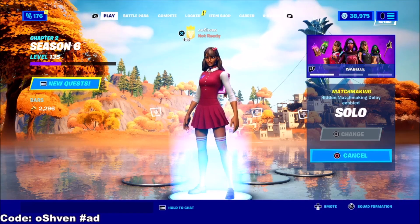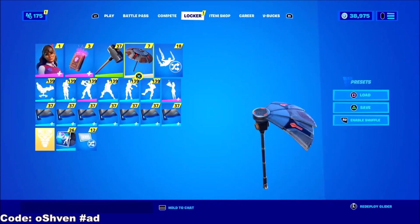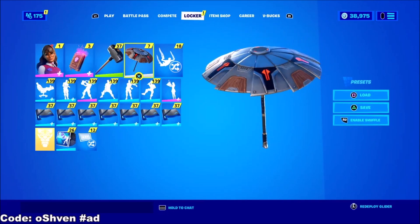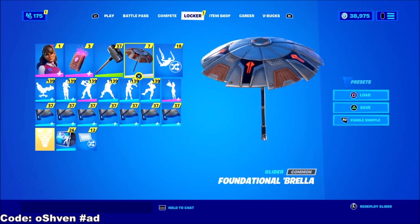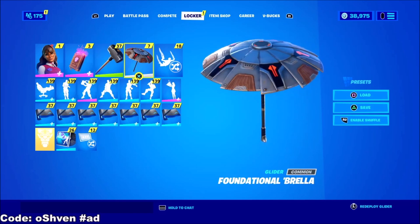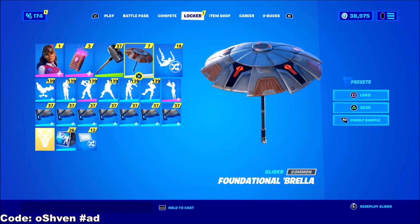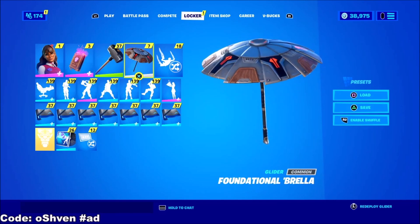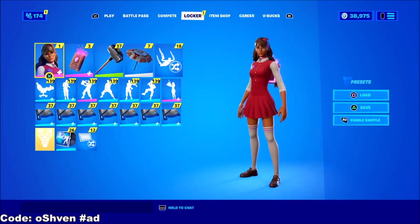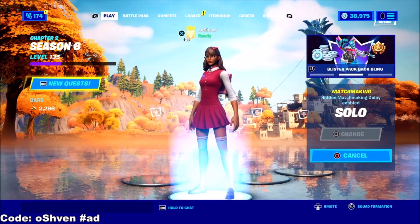Just a friendly reminder, guys — one of these free rewards is the Foundation umbrella. You can get this umbrella for completely free simply by getting a win in Fortnite Battle Royale. So if you haven't gotten that win yet, hop into a solos game, duos game, or squad game — those will all count. And I'm pretty sure getting a dub in Team Rumble should also count, so if you're struggling I recommend doing Team Rumble. Correct me if I'm wrong in the comments.